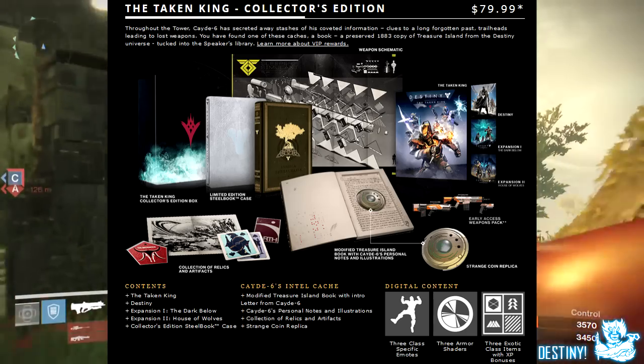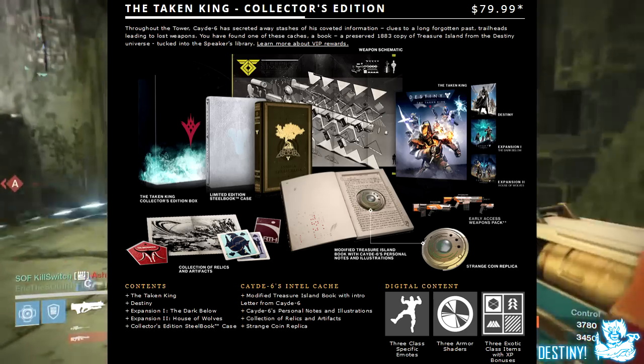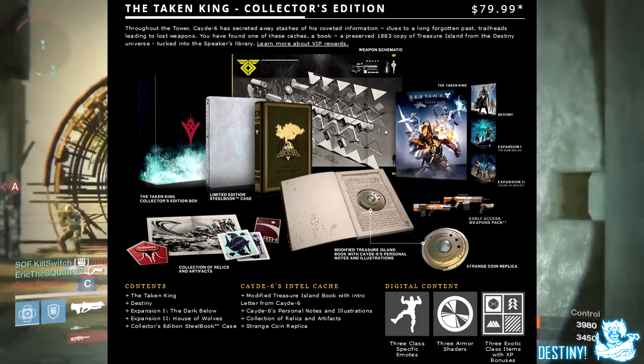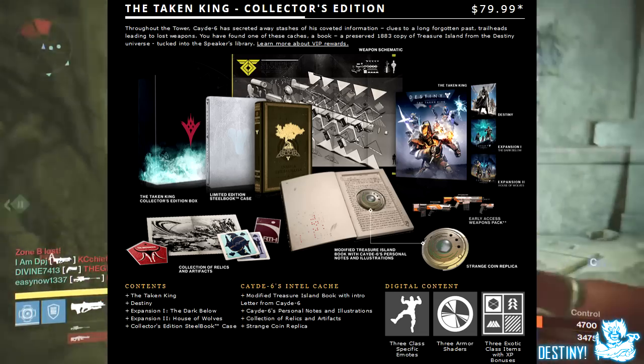You also get digital content which you must download with the Collector's Edition. That includes 3 class-specific emotes, 3 armor shaders, and 3 exotic class items with XP bonuses. You get all of that for $79.99.